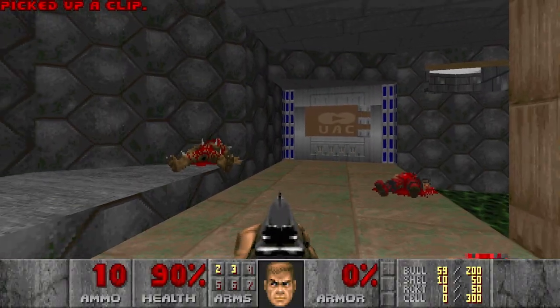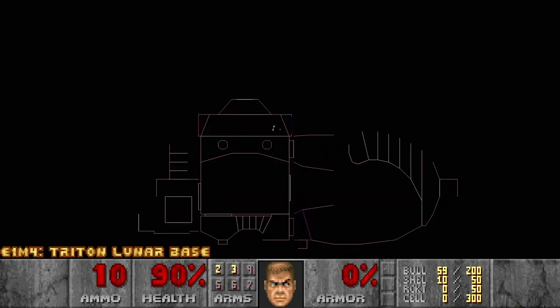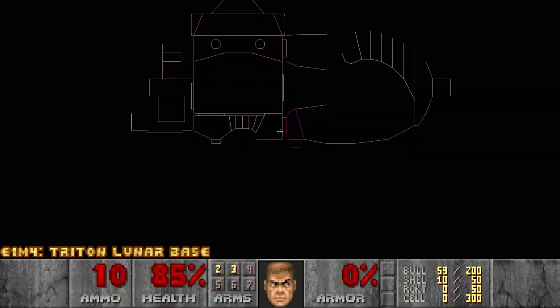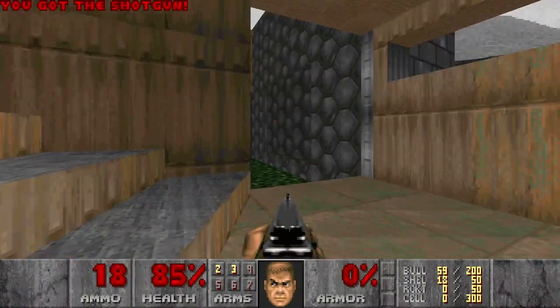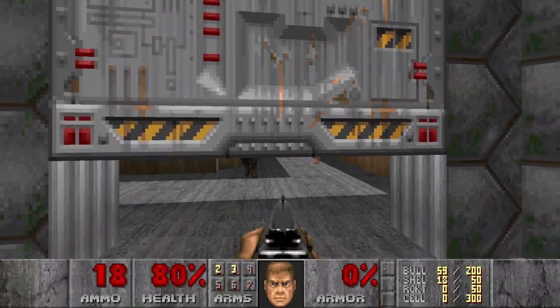Alright, so I need a blue key through these doors. And I don't think there is anything there except I see a secret sector over here. Let's probably access it from the other side. Oh, there was a shotgun here, I didn't notice it. Right, let's move on.